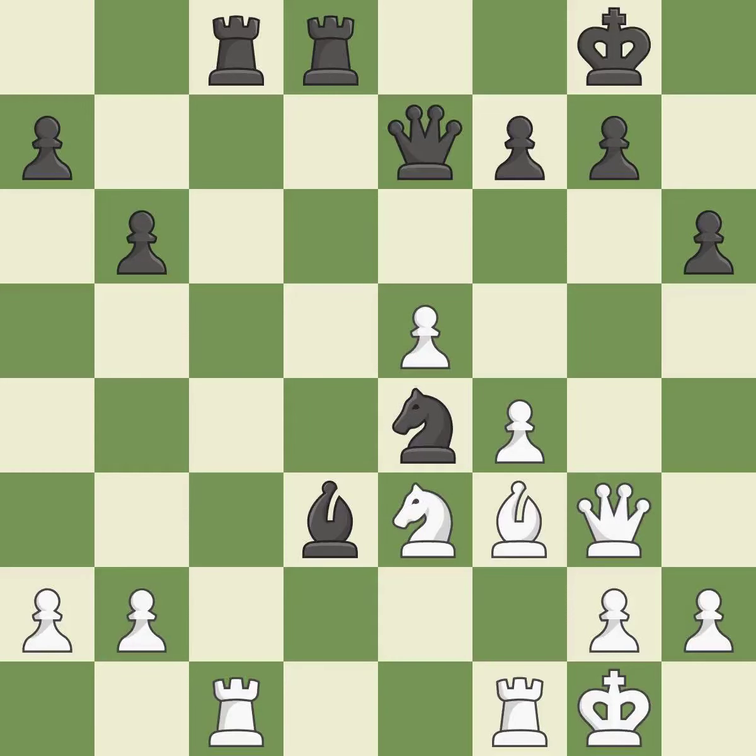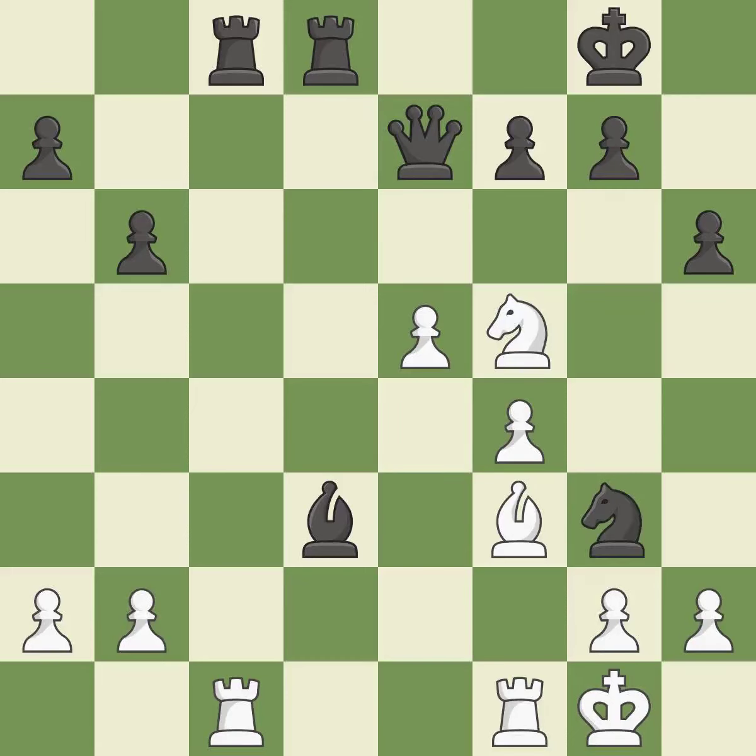Backs off — that's good. This forks pieces by creating a simultaneous attack. This is the only move that works. This threatens to play checkmate — it is a great move. This exposes an attack, threatening a knight — it is excellent. This creates a threat to win a rook. This is the only good move and it is best.